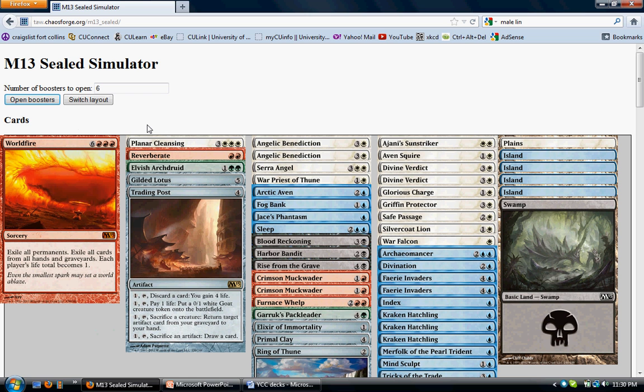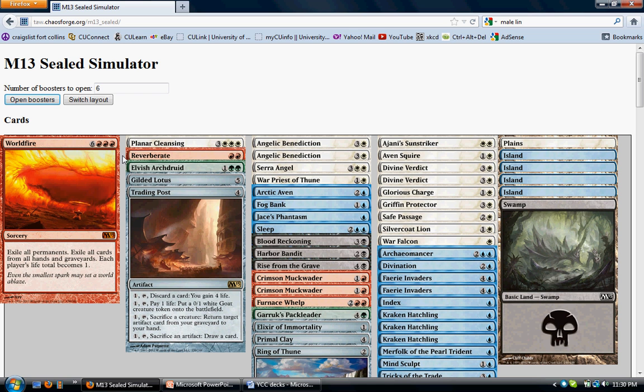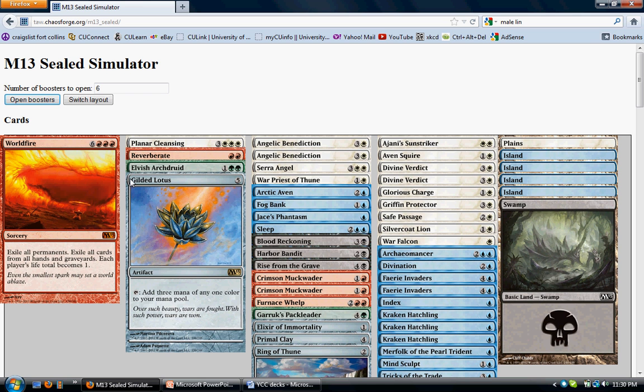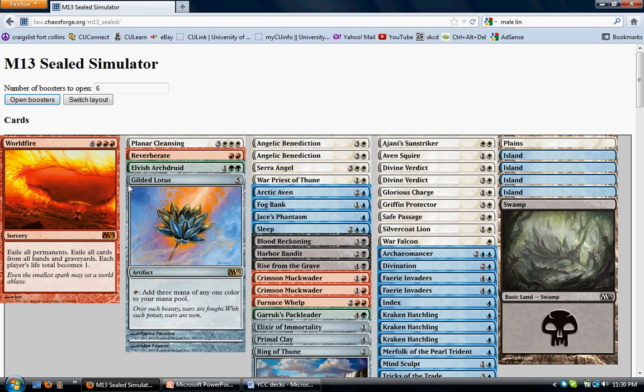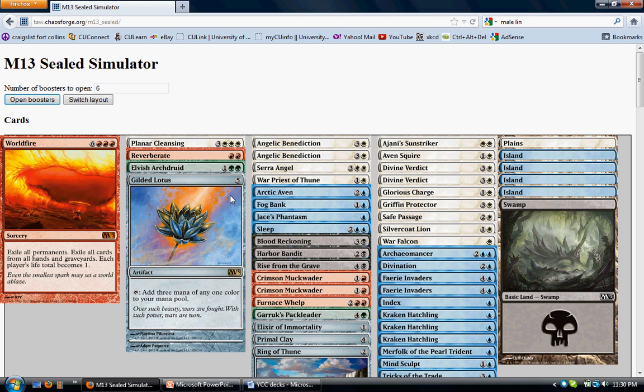A bad mythic rare. Now let's take a look at our normal rares, because Planar Cleansing is not bad — a wrath effect is typically pretty powerful. Reverberate's not that good. Urk Druid is alright. Gilded Lotus is quite good if you want to play Planar Cleansing, not so much Worldfire, but if you're very greedy you could get it to work. We have Trading Post, which I think is on the worse side — like average. I have no idea where to rank it.